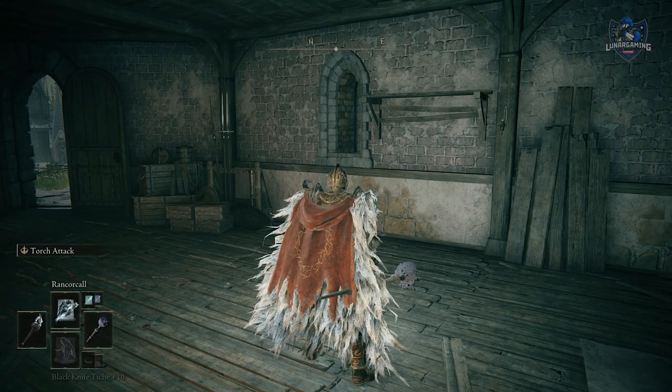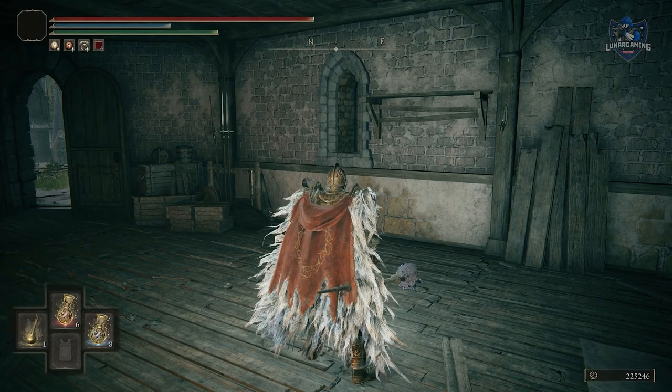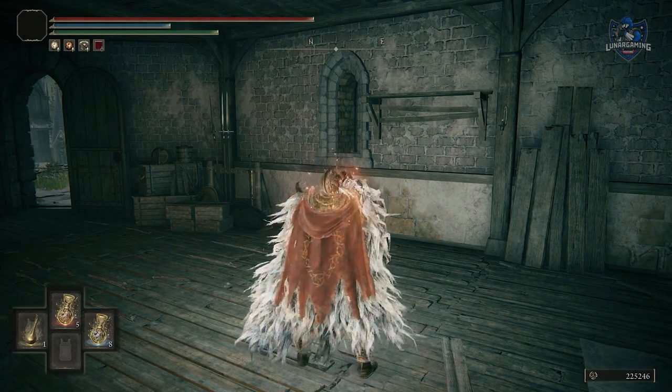If you don't like scrolling through summons and usable items, especially during a boss fight, to reach your flasks, you can equip up to four items in your pouch to quickly use them.